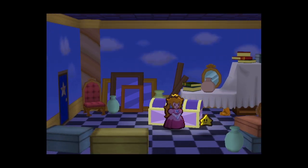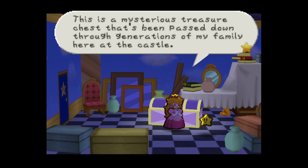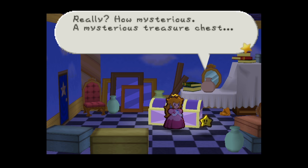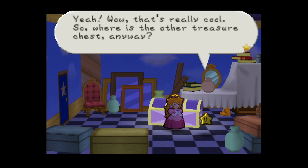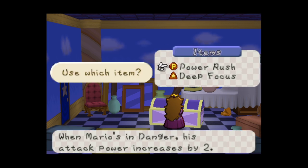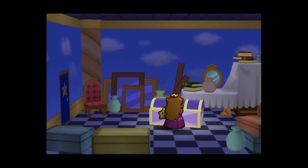There's a mysterious treasure chest in this room - one of the castle servants explains it's been passed down for generations. It's connected to another mysterious treasure chest somewhere in the Mushroom Kingdom - you can put things in one chest and take them out of the other. Very cool! We dump the Power Rush and Deep Focus badge into it so Mario can retrieve them.